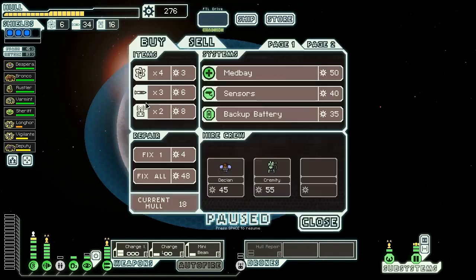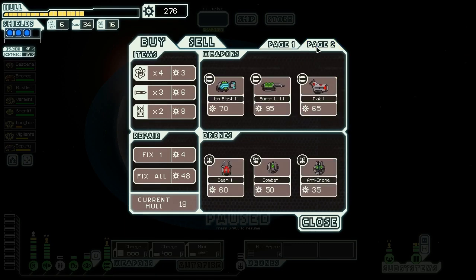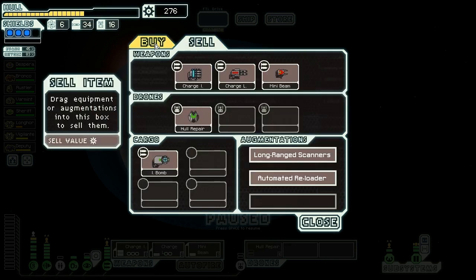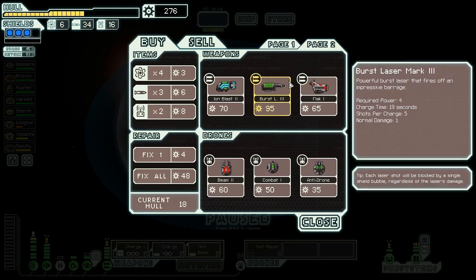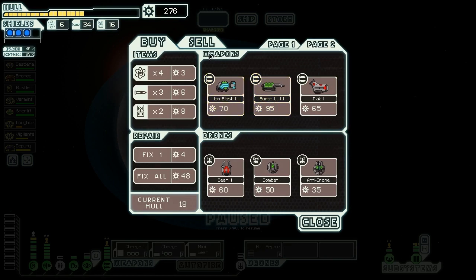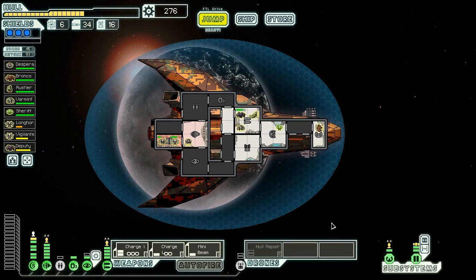A space station traveling merchant shows us his wares - and they actually have weapons! The Ion Blast Mark II is good. The Burst Laser Mark III is acceptable, but that'll take all of our power and I don't have enough power to upgrade our weapons to actually use those. Let's check if there's anything else nearby - there's another store over here. I want to check that other store and see if they have a different weapon setup that would be better for us, then we can come back here.